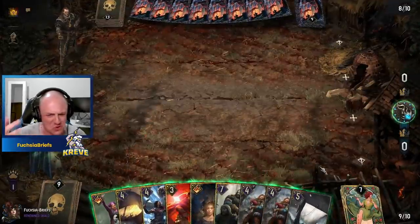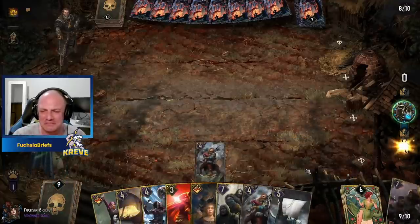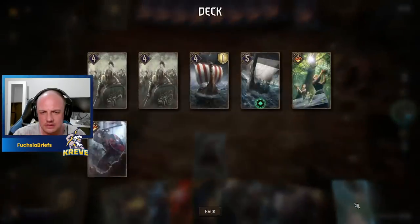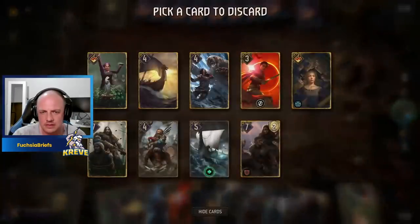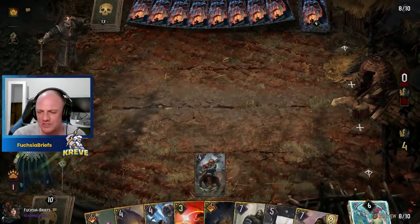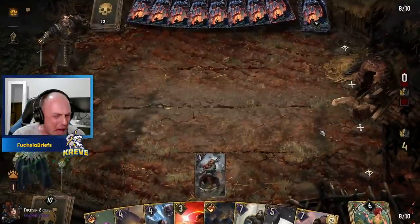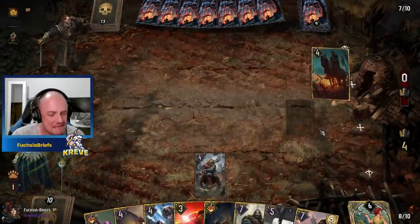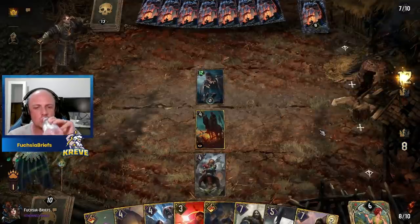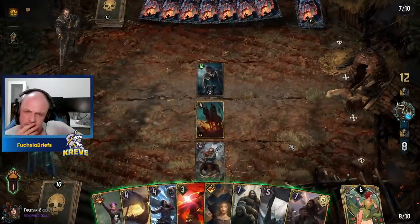We can Neromancy for the Covenant of Steel, and with the Scouts we just see what we draw. Let's see what we're dealing with. In this case, I'm going to dump the other one there — very nice. And we can simply Neromancy for an Uncreate Longship, I suppose.